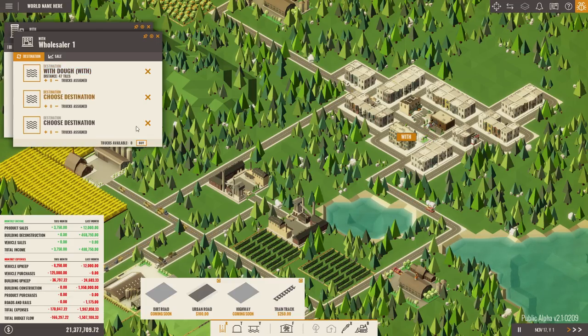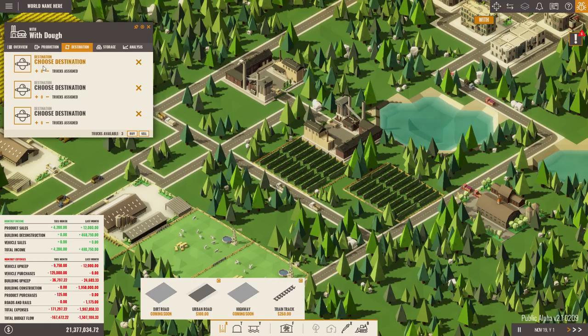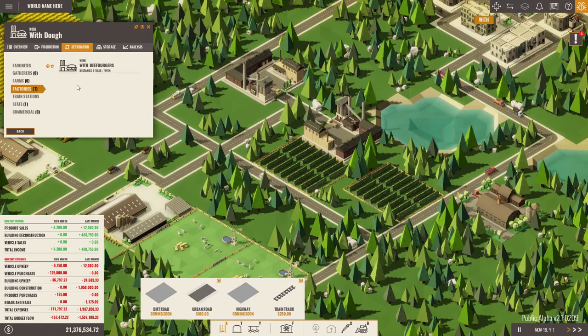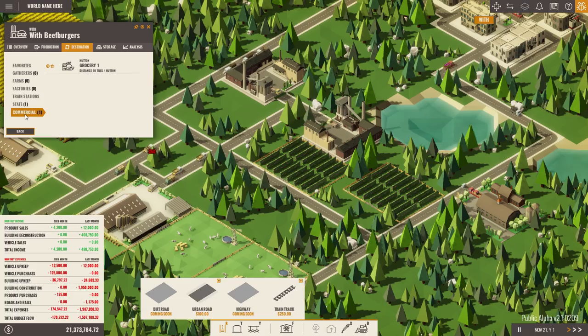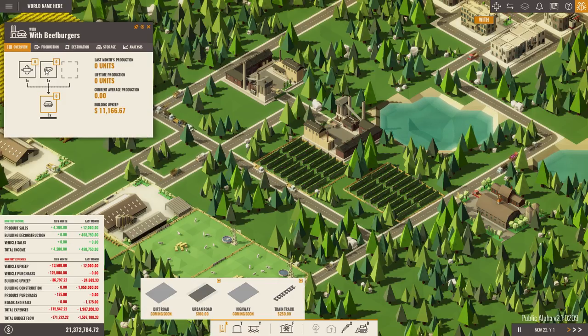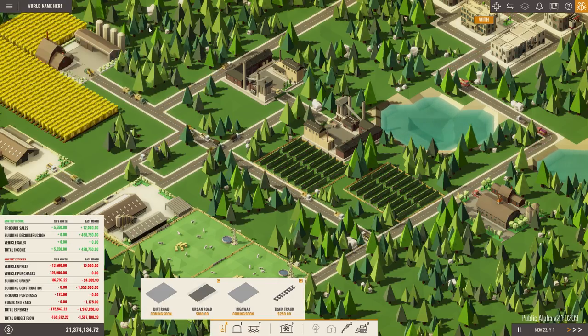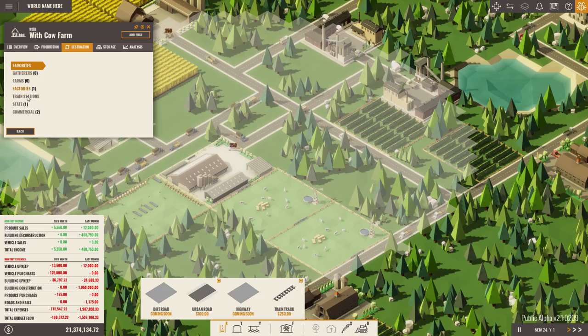Later on we'll be able to build warehouses — not currently in the game, but that would allow a facility to send to a warehouse and then have those warehouses sending elsewhere, giving us more branches along the logistics chain. Because I only need a tiny bit of water here, we're going to go back and buy some. That's the consequence of my earlier compulsion to sell the trucks. I'll buy two trucks. Once they arrive, I want the dough sent straight over to With Hamburgers.